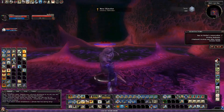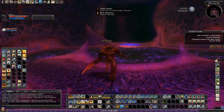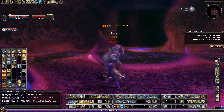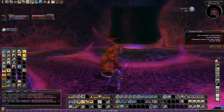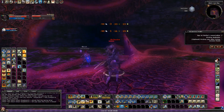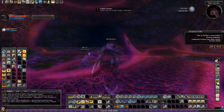This guy kind of phases in and out as he does that sort of special knockdown. If you really want to avoid the knockdown, shield block by holding down the Shift key at the time he does the special attack — but it's pretty hard to time. He's not a very tough enemy; as far as bosses go, he's pretty simple.